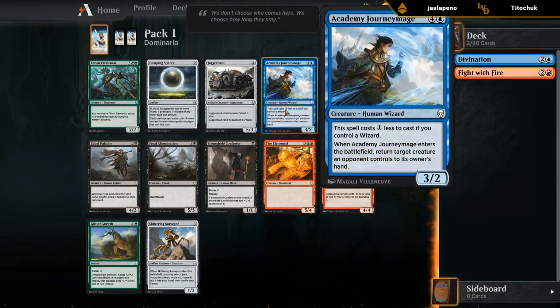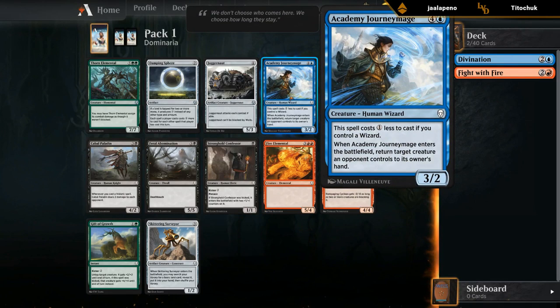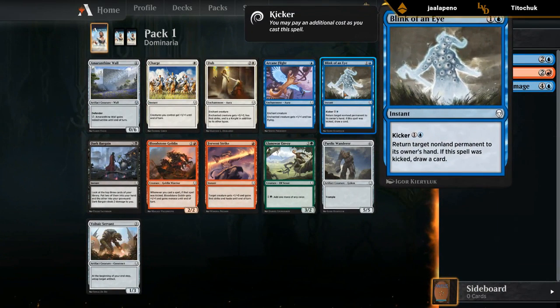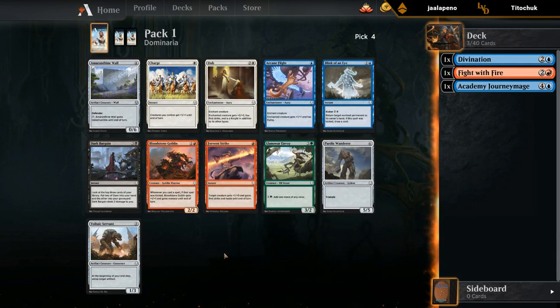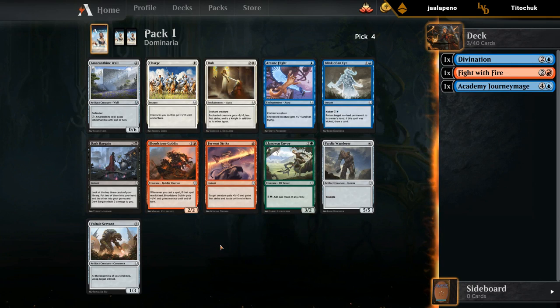Now we could take Academy Journey Mage and move back into blue-red wizard territory. These uncommons are playable but not necessarily on the power level of something like Fight with Fire. Scattering Surveyor is okay but I don't think we have reason to take it over Journey Mage, so we'll take Journey Mage. I'm a big fan of Blink of an Eye — punishes aura strategies, a nice interactive card; for four mana usually, but in a pinch you can cast it for two. Goblins is also playable if you need a two-drop. There are a few incidental kicker cards in the set so it comes up more often than you'd think, even in non-red-green kicker decks. Let's take Blink.